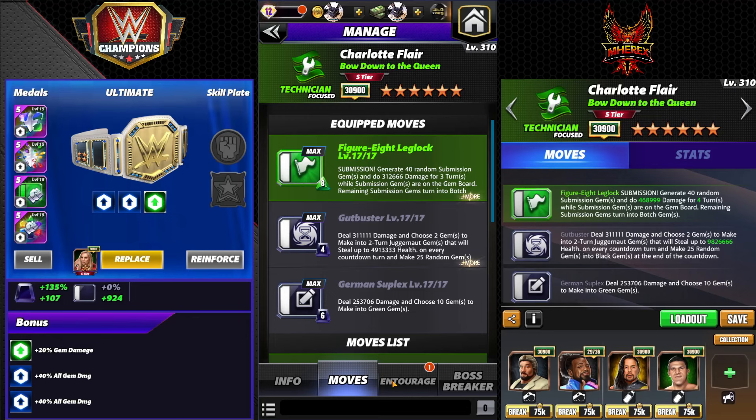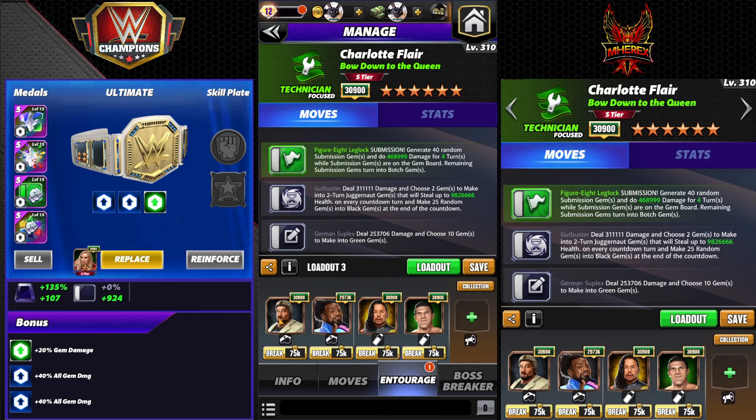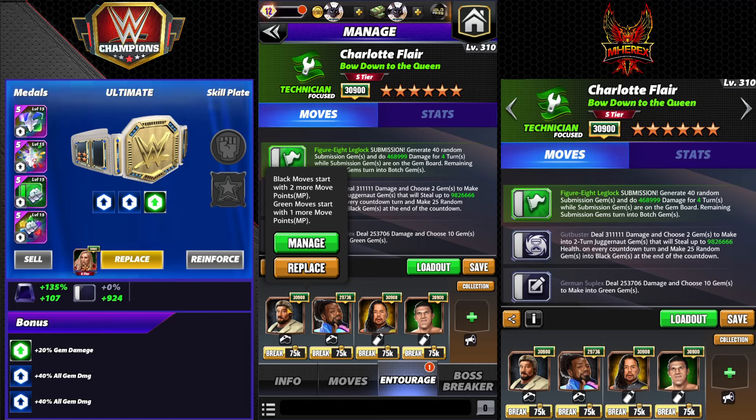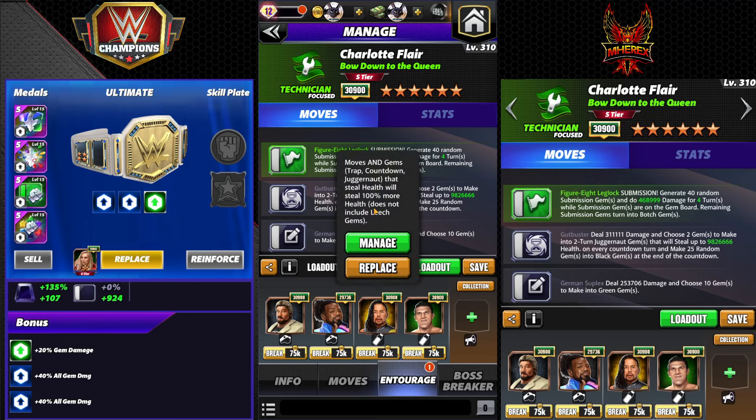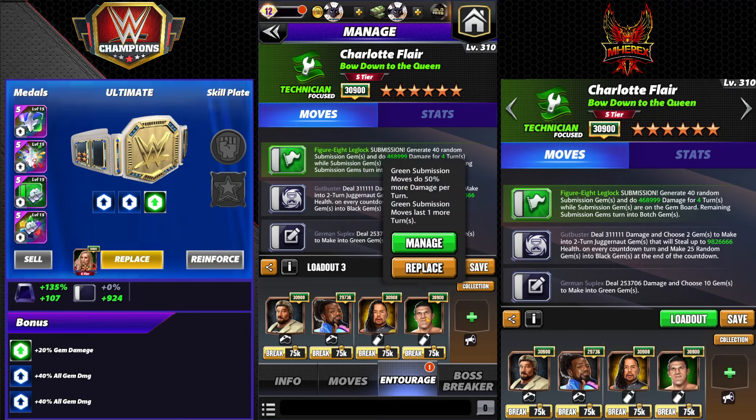For the entourage, NWO Ted is important for feud because he gives one green MP to go with the two black, so a five-match will get the Figure Four loaded in feud if you swipe into it. Then Woodsy, and the critical one for this build: Showboat Nakamura — he's the only trainer that buffs juggernaut gem health steal, so each jug gem steals 9.8 million health. Bruno adds a little longer sub duration.